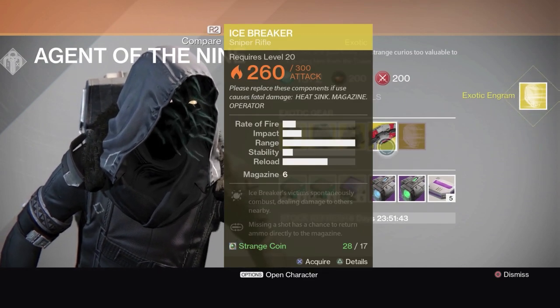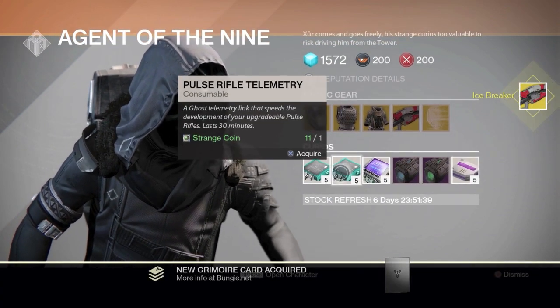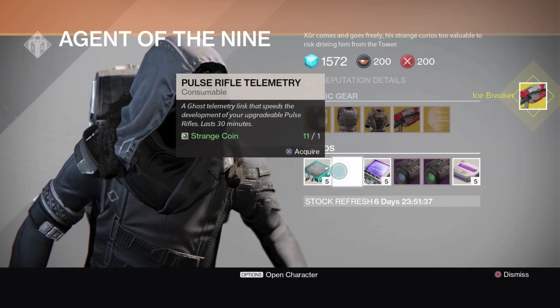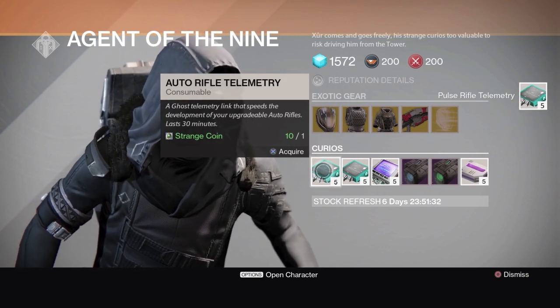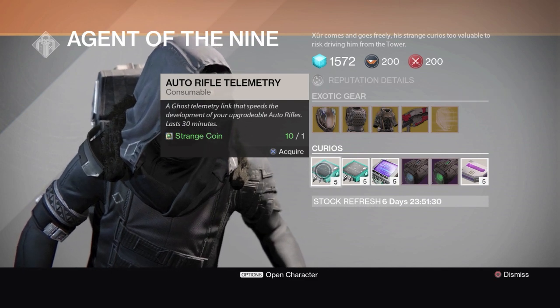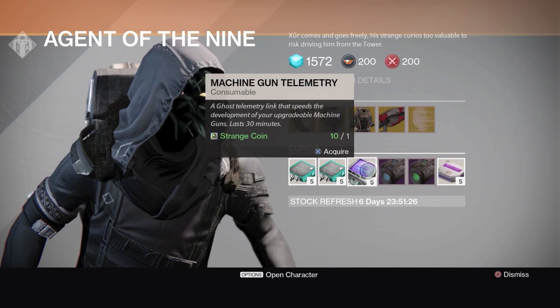I've got 28 coins — let's go with that. I'm leaving with 11 and I can still get telemetry. Pulse rifle telemetry — that's sweet, I can put that on my build. Do I have enough for one more? Simple auto rifle telemetry — do I need that? No. Machine gun telemetry — don't need that either.